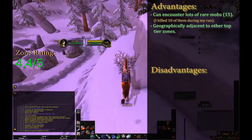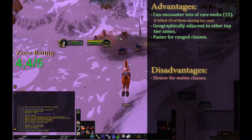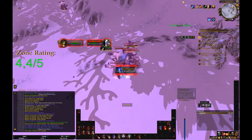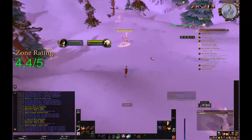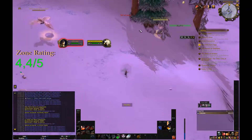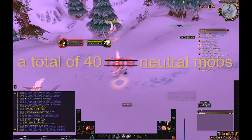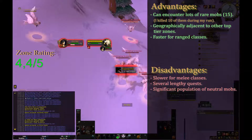On to the negative side of things. Ranged classes will certainly perform better here than melee due to the types of mobs you will be facing. Trients cast Frost Shock, which slows you down, and the Yetis can stun you in melee range. Also, a lot of mobs here are neutral rather than aggressive. This is annoying for melee classes who want to pull as many mobs as possible and reap them down with AoE — especially because you will have to kill a total of 40 mobs here. Some of the quests are pretty lengthy, so patience is a must.